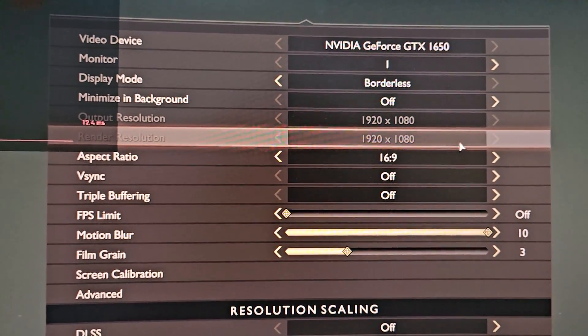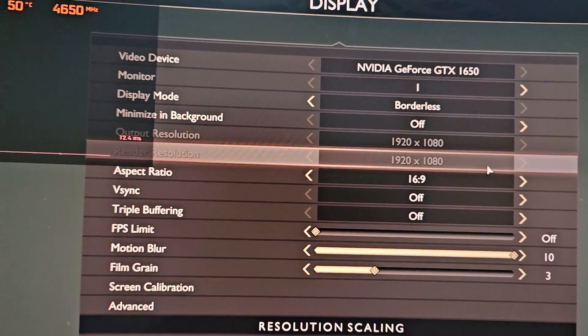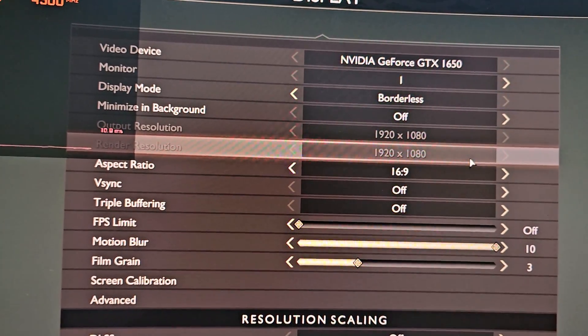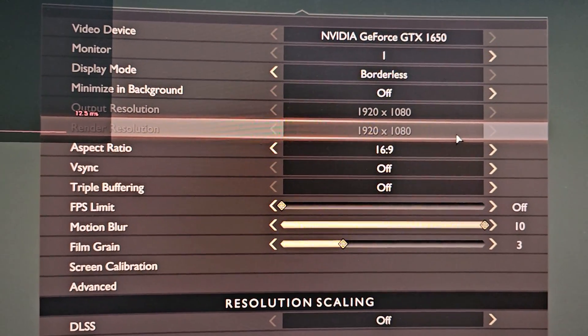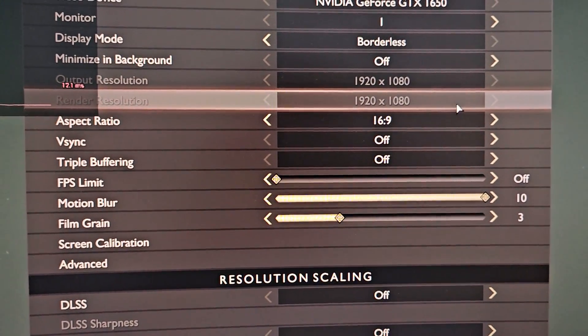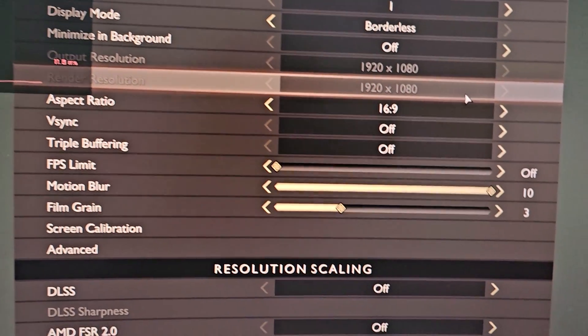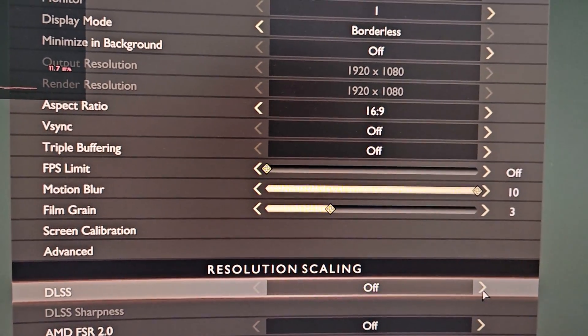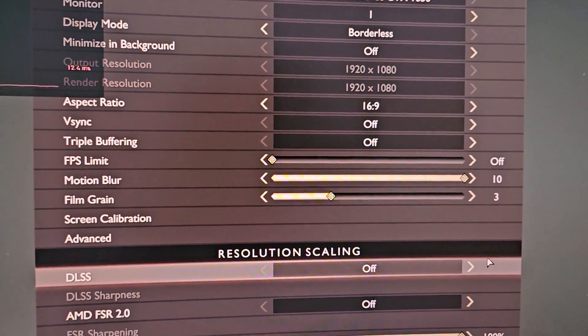What's up everyone, I am Shadow7. So recently I uploaded a GTX 1650 gaming benchmark video, and I noticed that people are commenting that I have DLSS on my 1650. I didn't really notice that I have a DLSS option in pretty much all the games that I tested. By the way, this is a 1650 and I do have the DLSS option here.